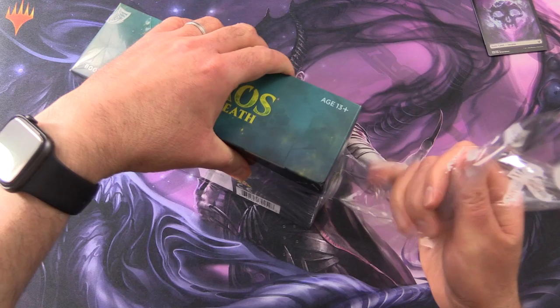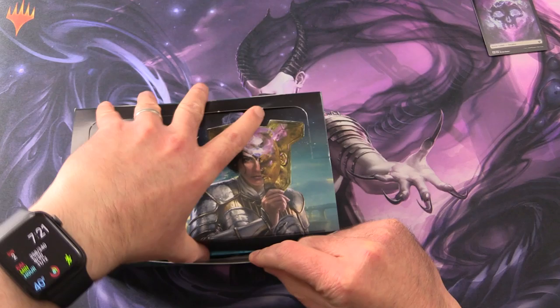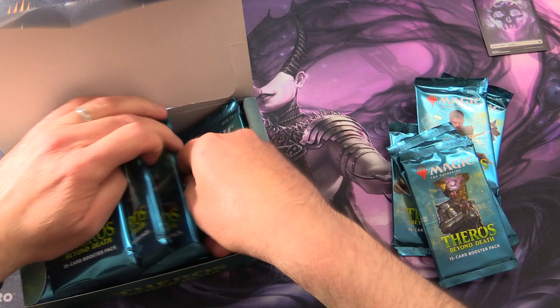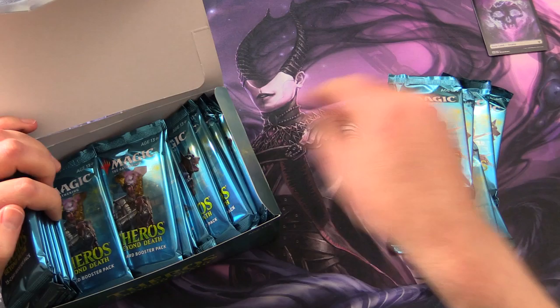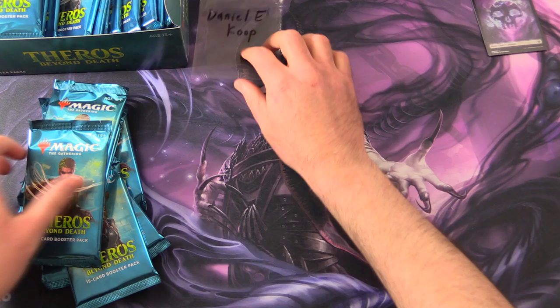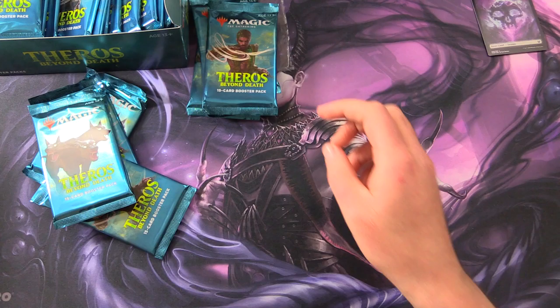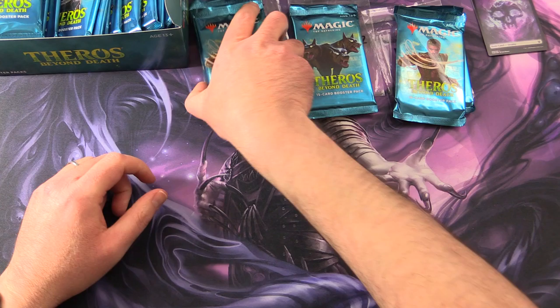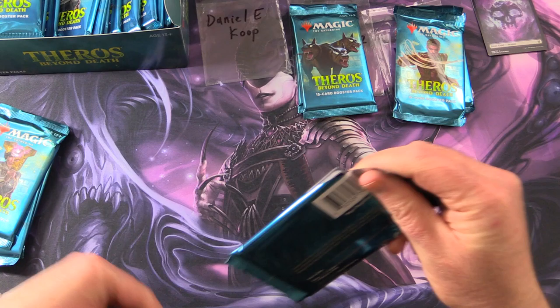Okay, so let's get stuck into it. So we're grabbing eight packs today, really slowing down to enjoy the set. I'm going to grab random packs here — one, two, three, four, five, six, seven, and eight. I think that's about right. We'll pop that over there. And let's introduce the patrons. We have Daniel E. Coop, he gets four packs. SoilTrap102, he gets two packs. And finally, two packs go to Dylan Moore. Okay, so let's get cracking here. Daniel, thank you for being a patron.